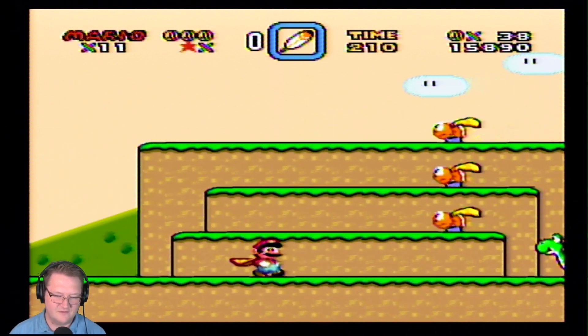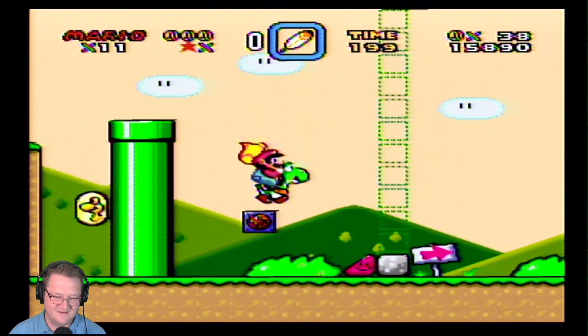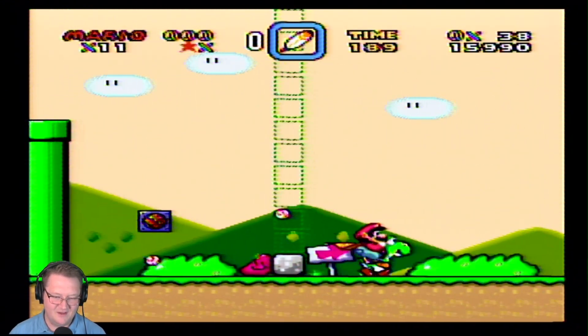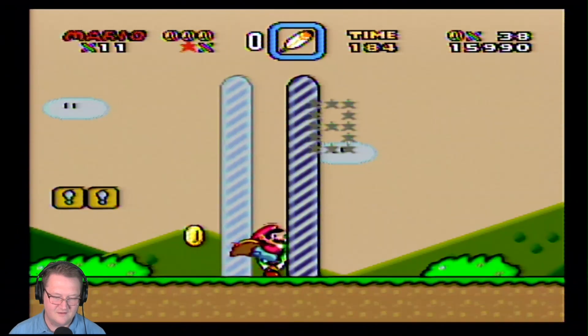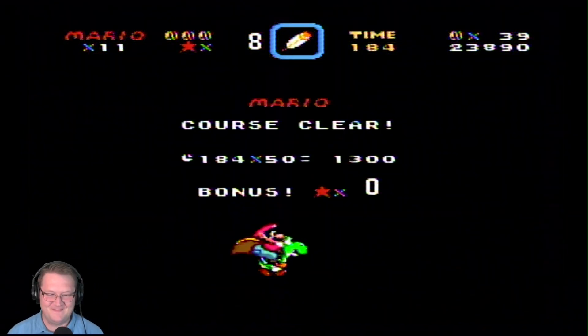Get out of here. Yoshi, come back. Good thing you run very slow. The bongos come on. Oh no, get away. Eight bonus points — not very good.